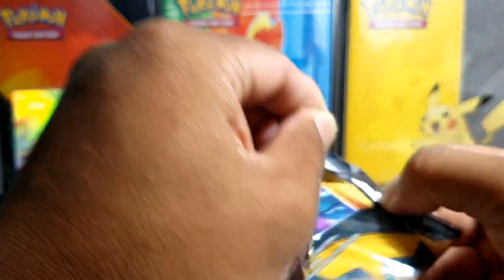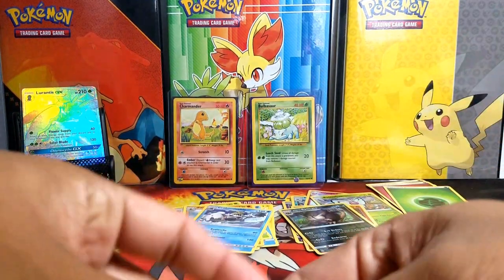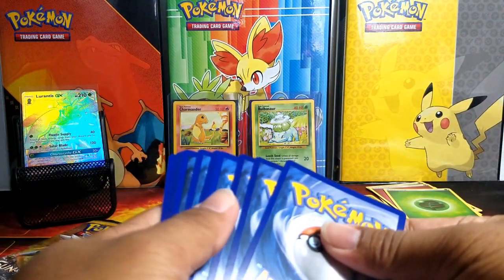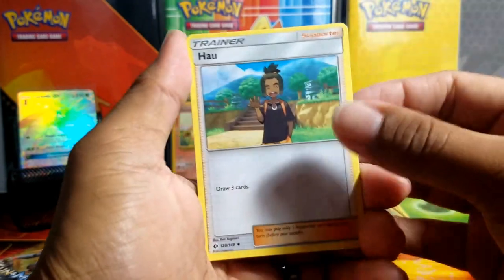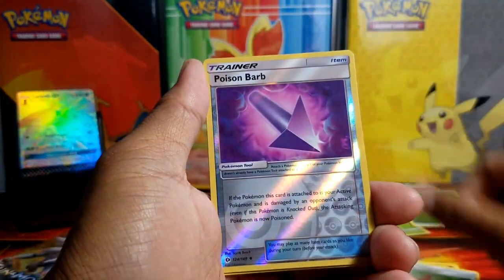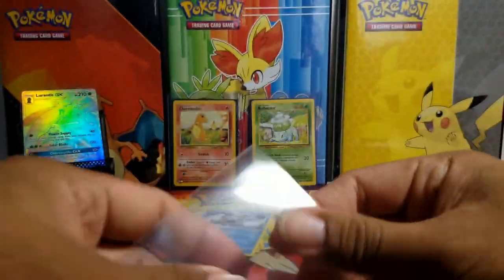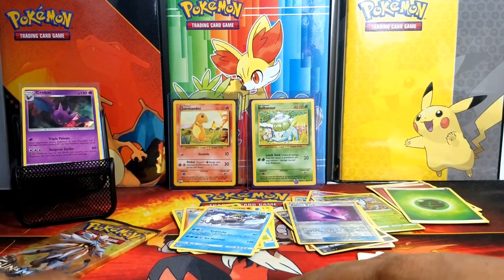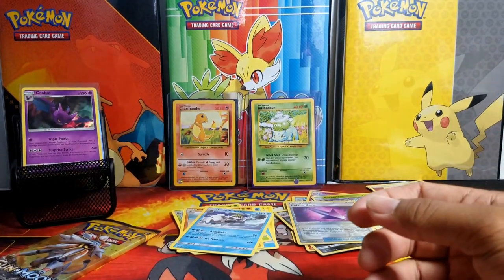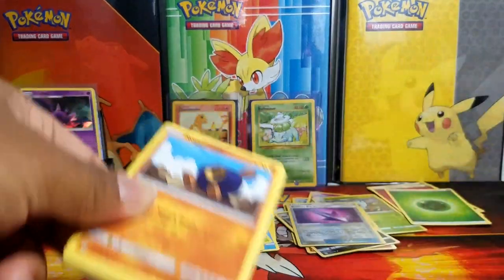We're down to the wire - this is our second to last pack, let's see what else we can pull out. Energy, Poison Barb, and a Crobat holo - nice! This card is one I barely pulled when Sun and Moon first came out, and now it's like I pull that card at least once a week.